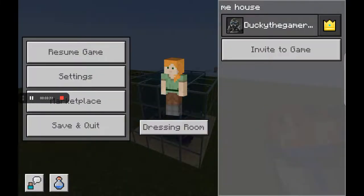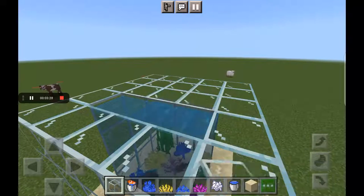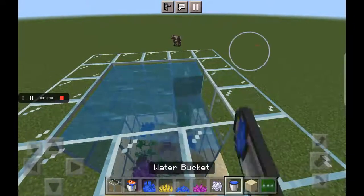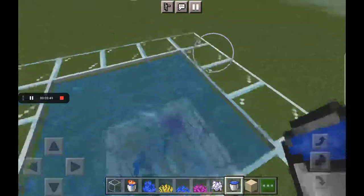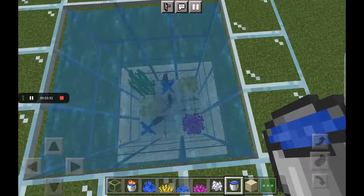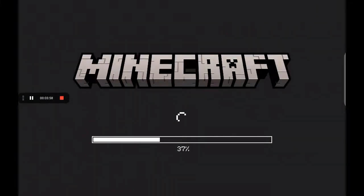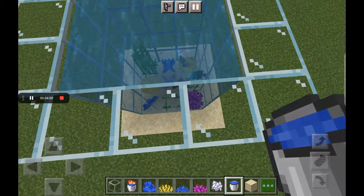Now you're supposed to have a nice finished tank. You can put glass on the top. All my fish are just spinning. Place glass on the top if you want, and yeah, that's pretty much it.